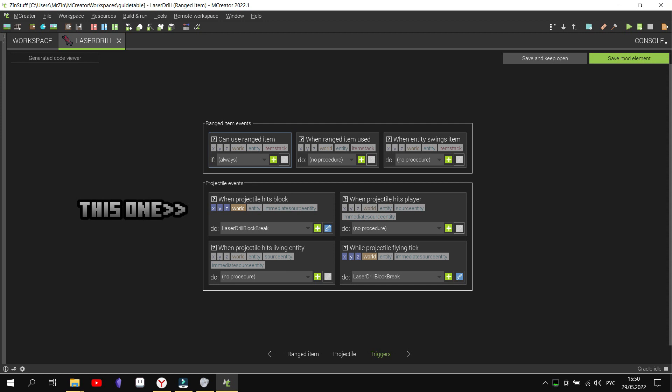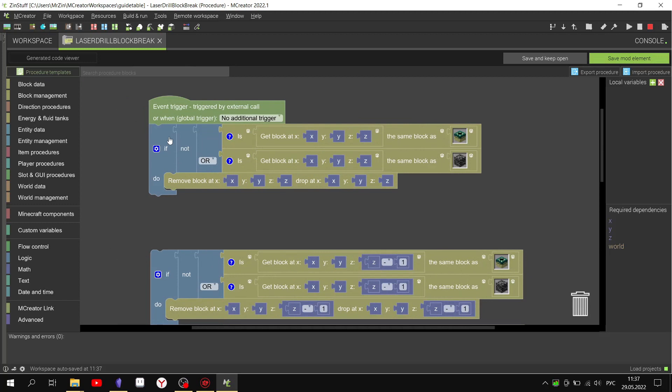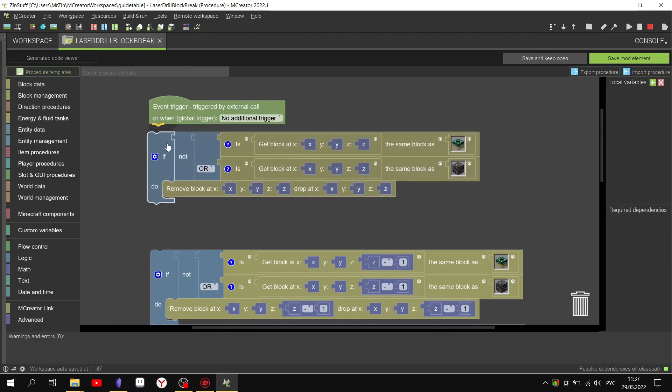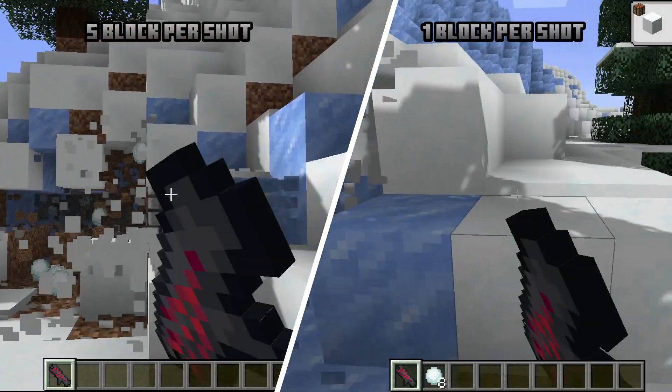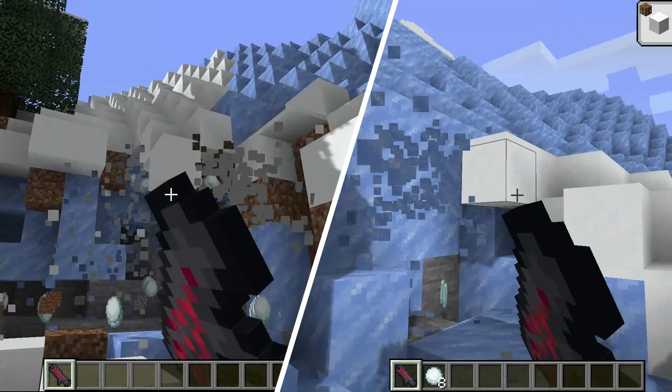Next, let's create a procedure with contacts with block. As you can notice, here the necessary piece of code is duplicated several times. This is necessary so that when the laser works, it is digging faster than vanilla tools.